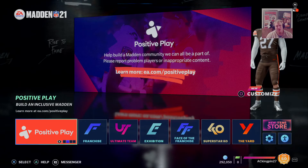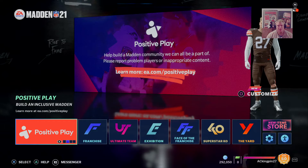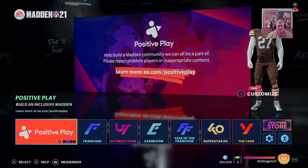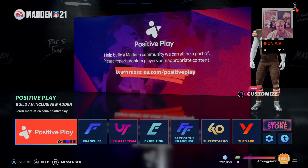What's going on everybody, welcome in. I'm AC Kingpin 27 with you for Kingpin Gaming. Today we're going to be taking a look at the no money spent Browns theme team that we're building here in Madden 21 Ultimate Team. Let's get in and take a look at the power-up expansion players that are available to add to the squad.